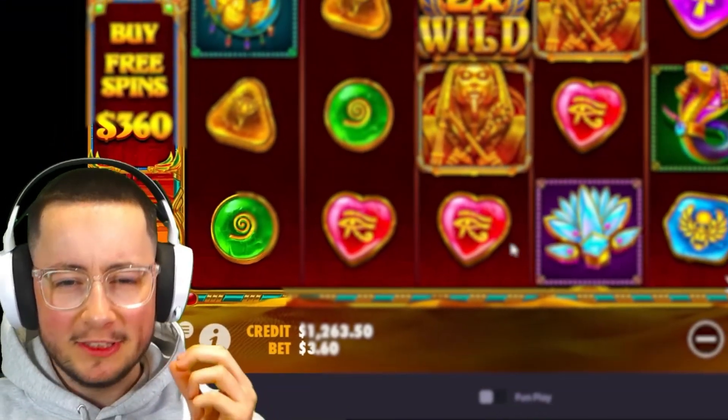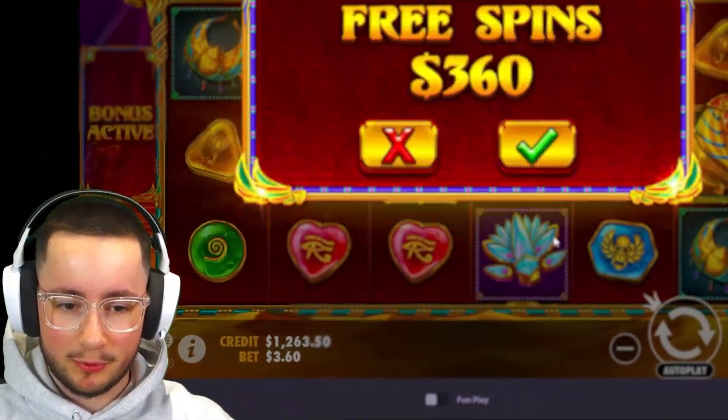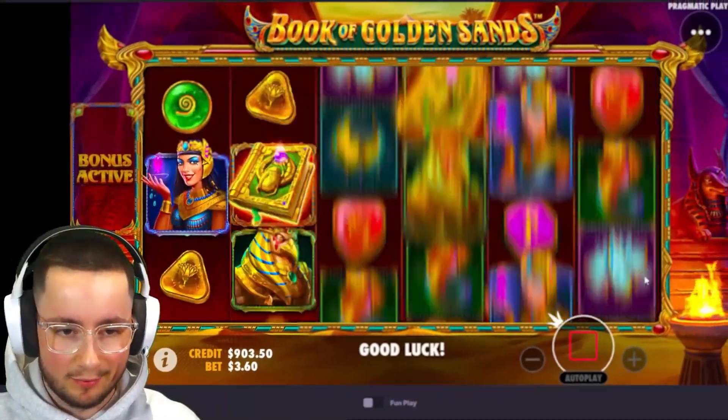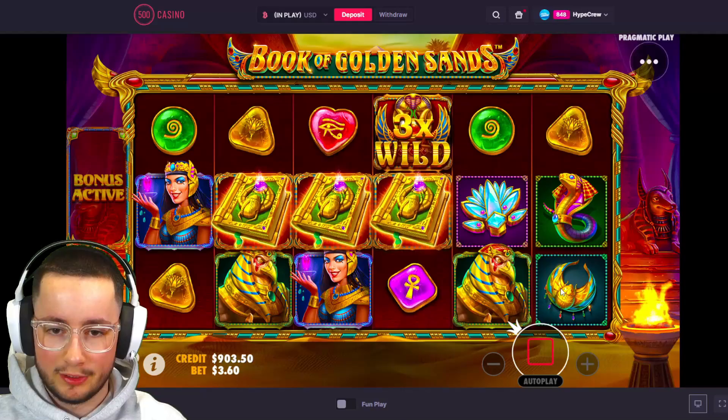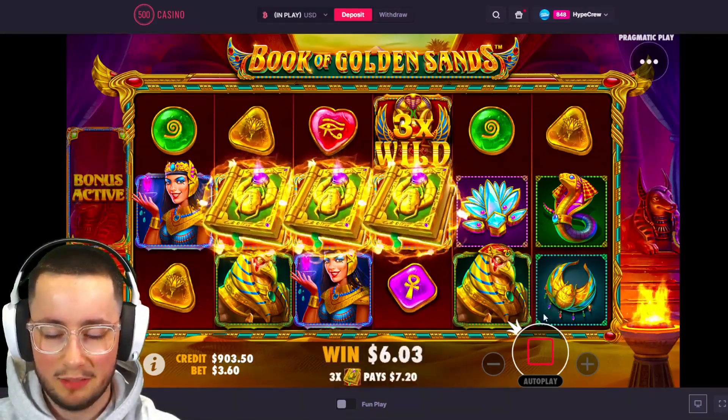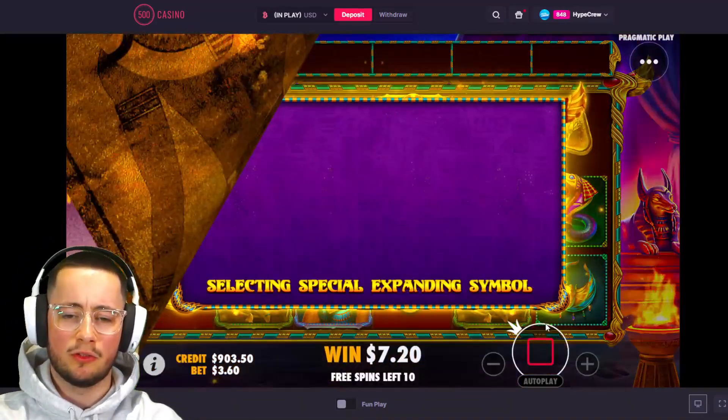It is time for some Book of Golden Sands - let's try to run up this balance. This is the best book game ever to come out. I can't believe Pragmatic actually made a good book game, but they did. We'll be playing it today. I'm still trying to work out this game - I think we've only done